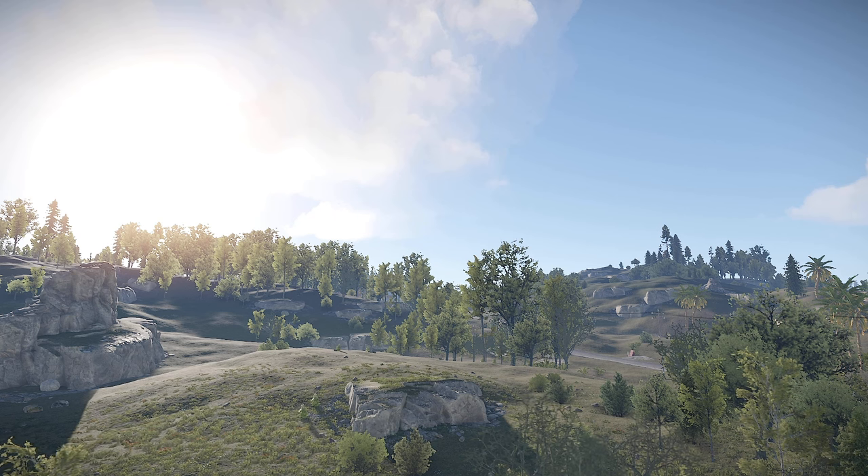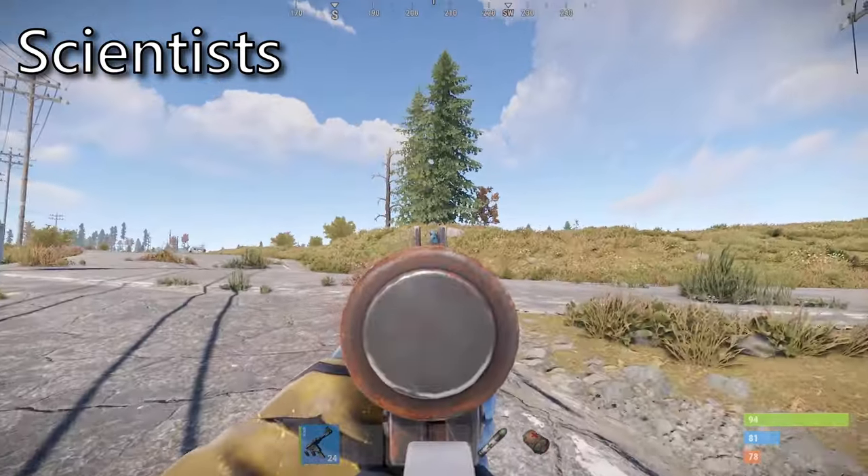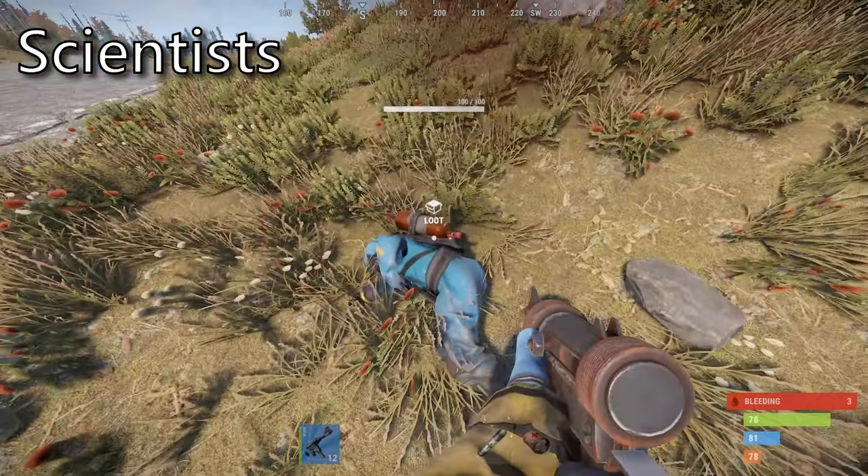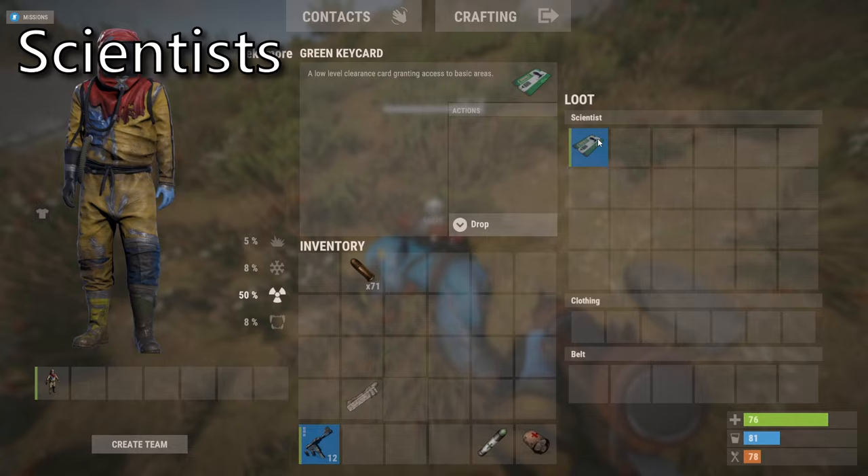The key cards in Rust spawn in these locations roughly every 30 minutes, but if you find yourself impatient or there is too much competition, you can always head out and find a scientist, with the average scientist offering a 24% drop chance and military tunnel scientists offering a 36% drop rate.